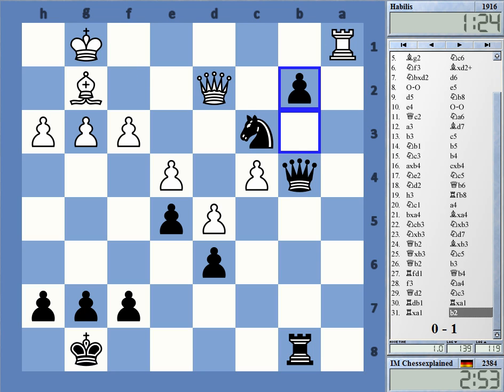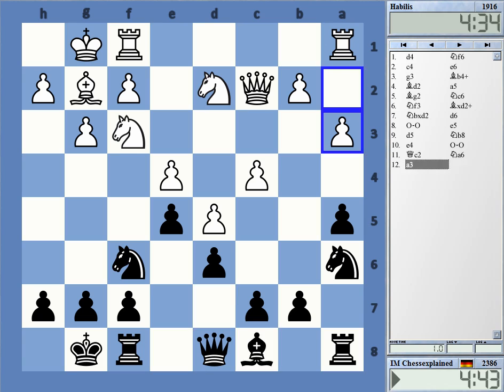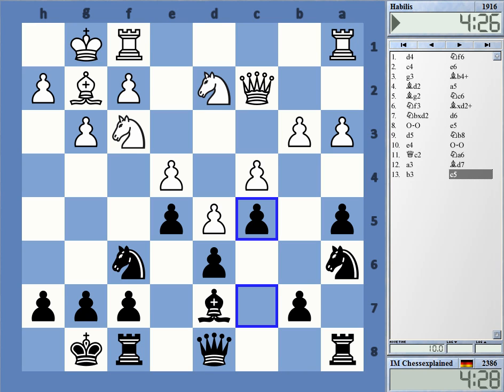White resigns. It was a very nice position at one point. Here, probably c6 is a bit more flexible than what I did, but it's not terrible — it's a playable move.